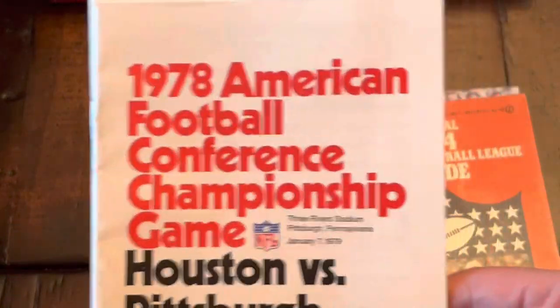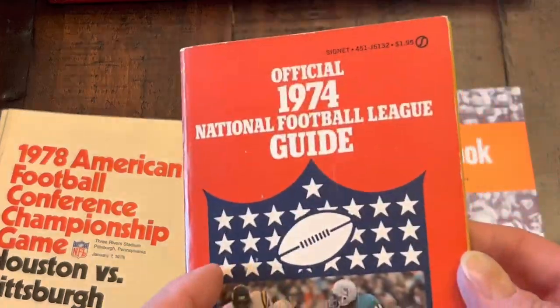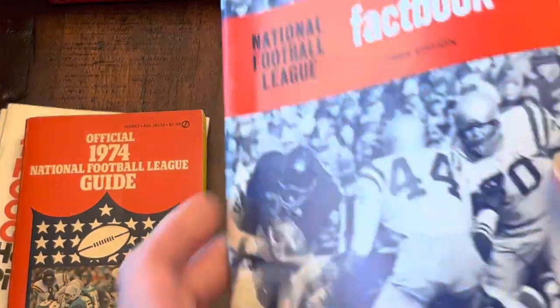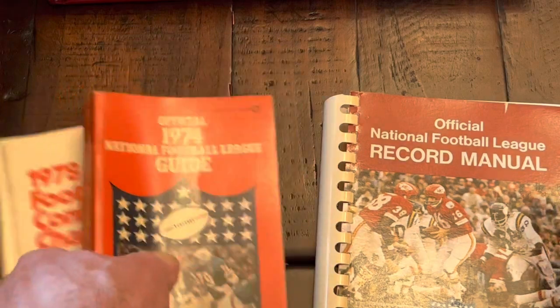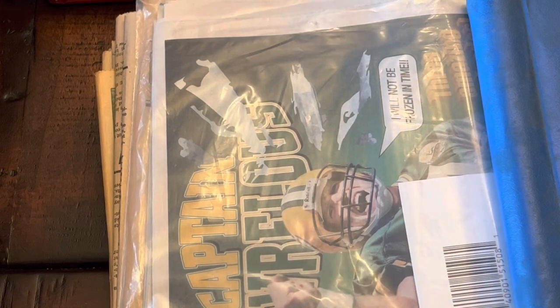There are also smaller versions of those spiral-bound information guides tied specifically to the championship games. You find them when you're searching for the official preseason guides. These are not as expensive, and they're helpful for pinpointing some stats. Another nice little format — spiral bound, a little sturdier.